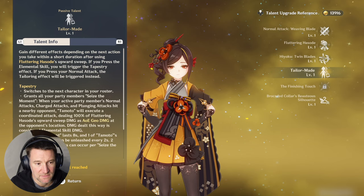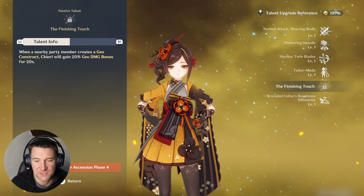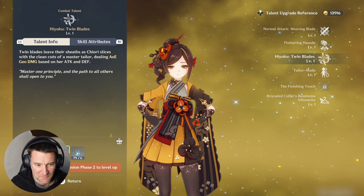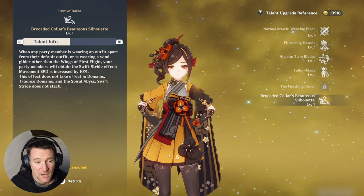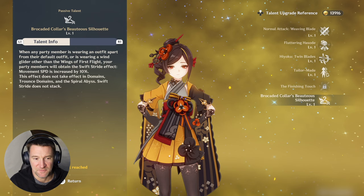Her Ascension 4 passive gives her a geo bonus for 20 seconds once somebody summons a geo construct, which is great — except I tend to use her with Navia which means no geo constructs, so I only get 10 seconds. She also has an exploration passive that, provided you've got a custom set of wings on the team, gives a movement speed increase of 10% day or night, which is pretty cool.